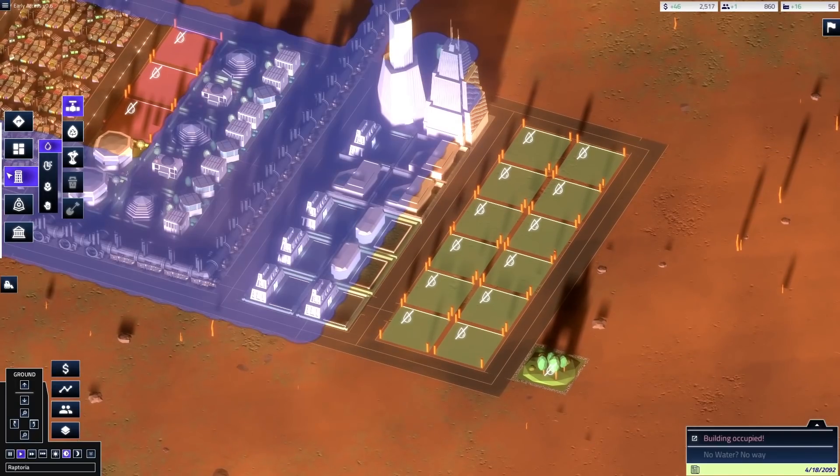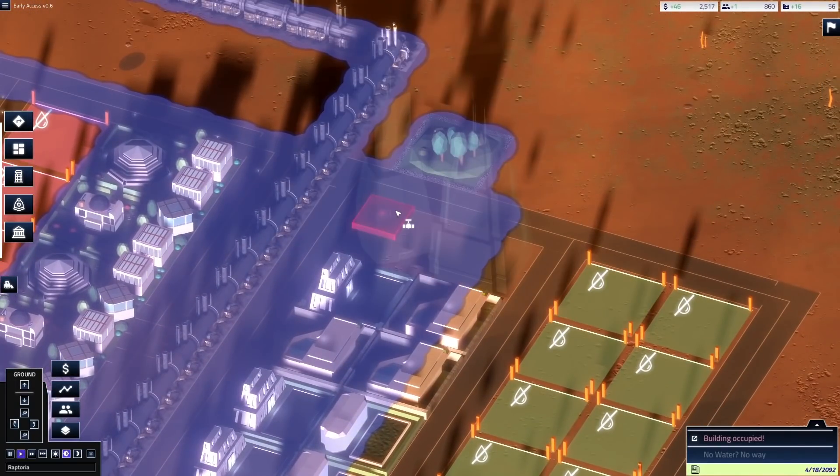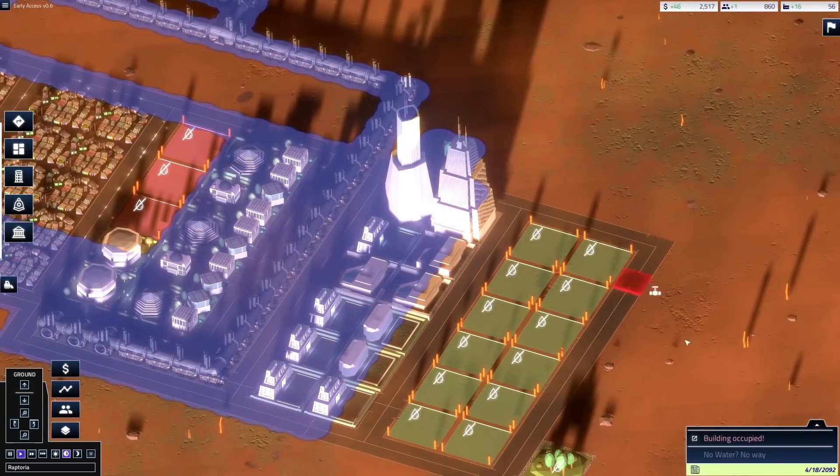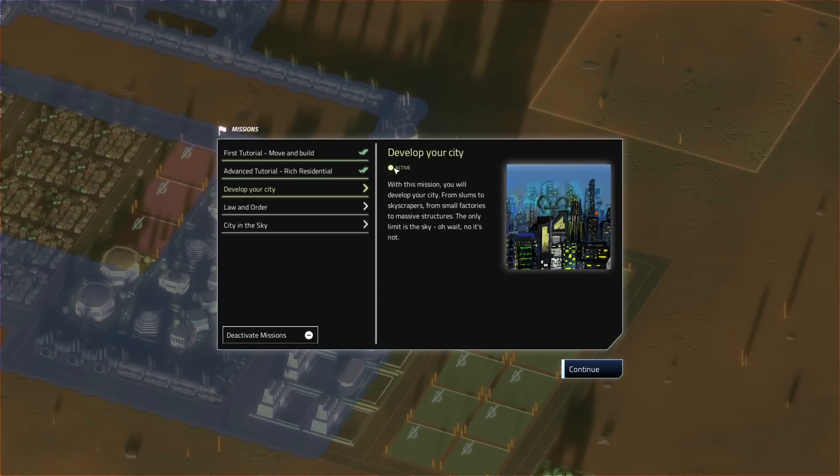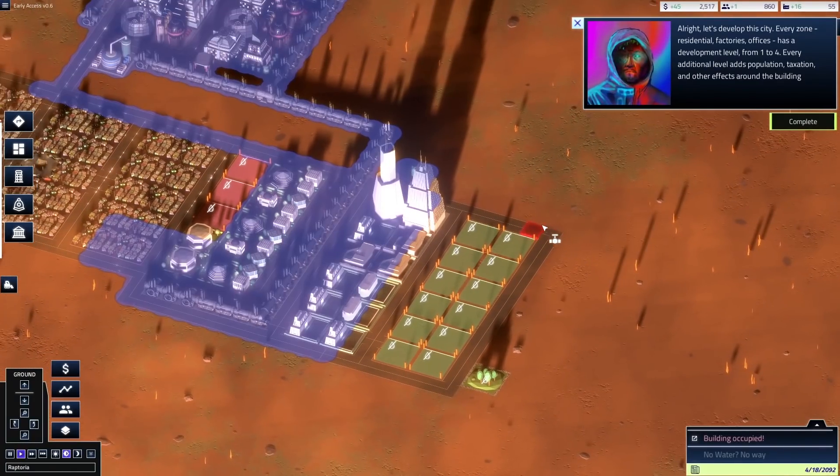Let's go back up top and see what they look like. Some of them are actually turning into skyscrapers — that's neat! Let's do another tutorial: develop your city.